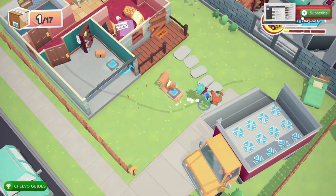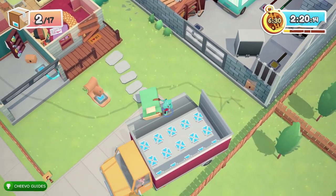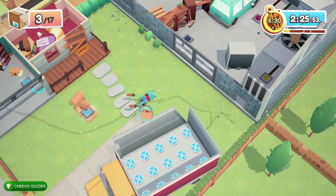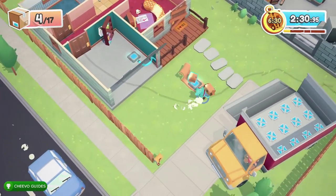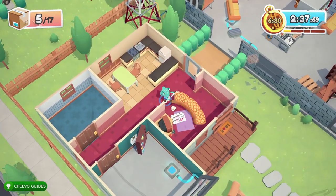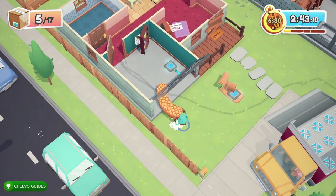At this point I recommend grabbing the other chicken and throwing it in the truck so you don't have to worry about them running around anymore. Then go ahead and grab the bed that you put in front of the hole and drag it into the truck. You can then grab that box as well, since once you throw the two chickens in the truck there are no more pets wandering around.